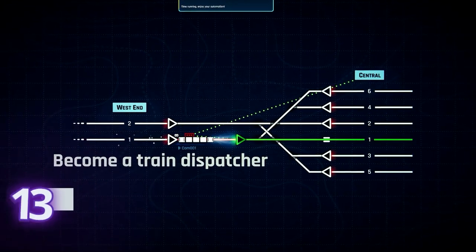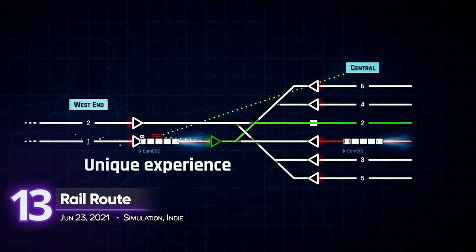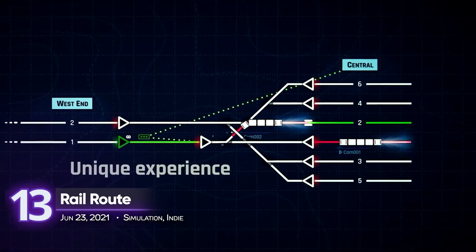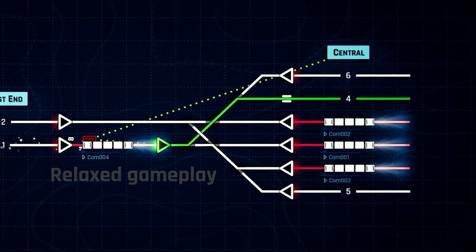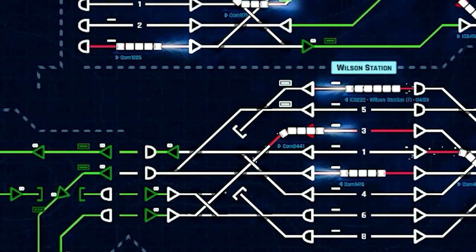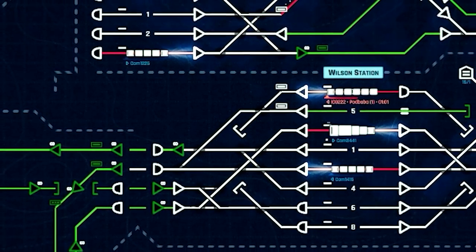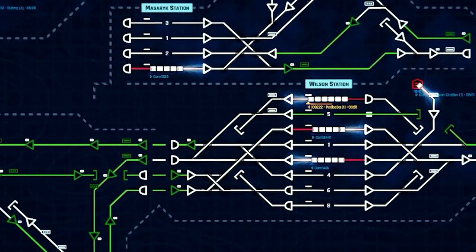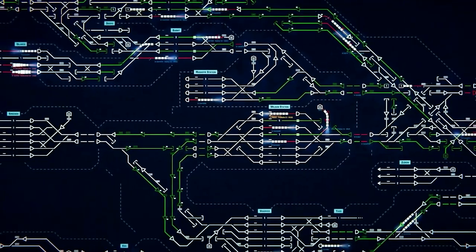Rail Route — have you ever wondered how it feels to become a train traffic conductor? This game captures the spirit of it without the real-life button pressing and pressure. Similar to Dinosaur Polo's Mini Metro and Mini Motorways, you decide the most optimal path for your trains. Make sure no accidents will happen and ensure a smooth ride from beginning to end. Story modes and a revamped tutorial will be coming in future updates.